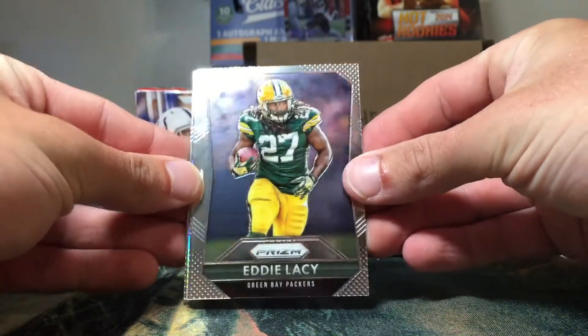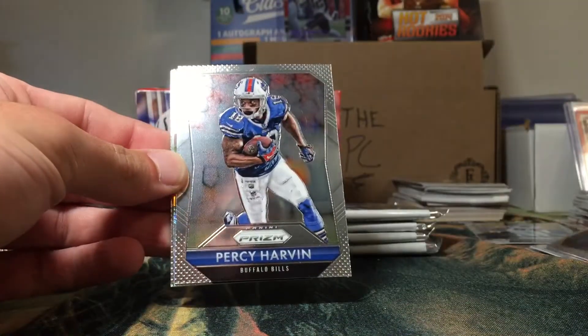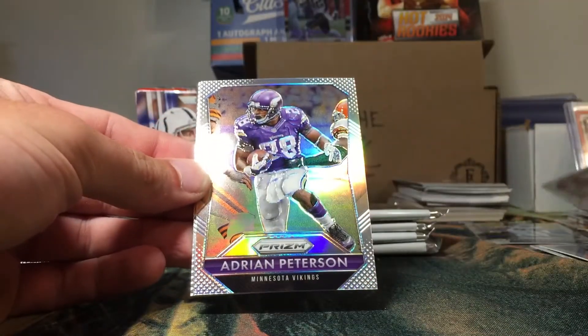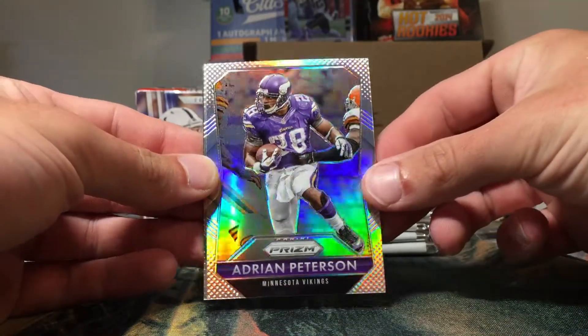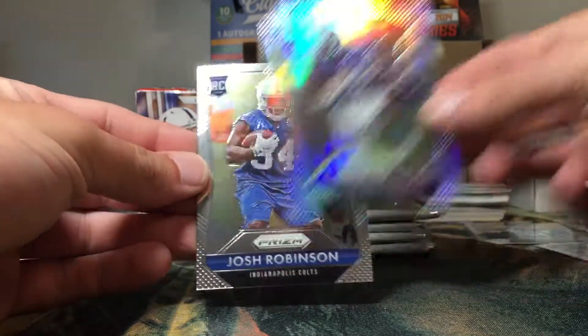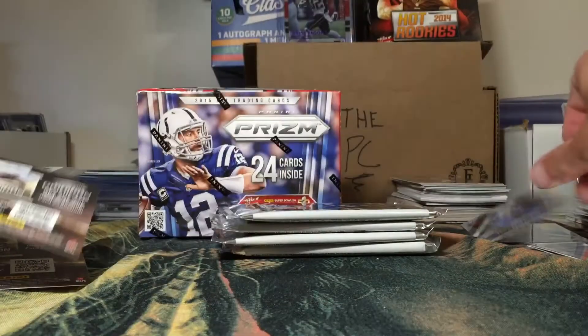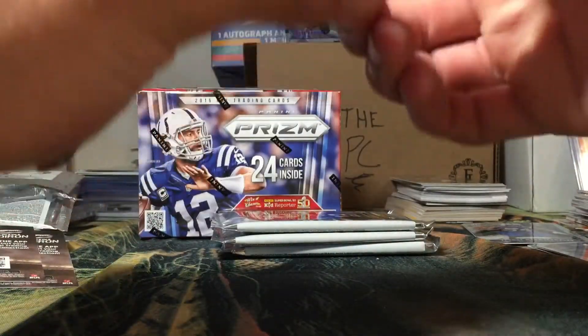We got an Eddie Lacy, Percy Harvin, a nice AP refractor — that's pretty cool — and a Josh Robinson rookie to end that pack. I'm not sure if you can pull autos in these; I don't see why you wouldn't be able to.